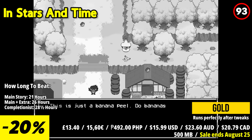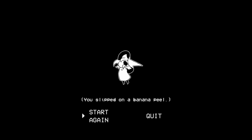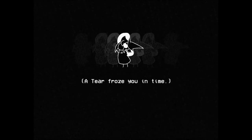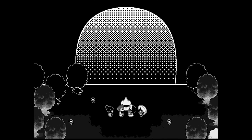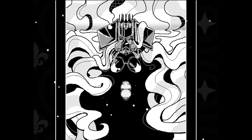As a time-looping RPG adventure, In Stars and Time lets you experience the impact of each loop. With every reset, Sifrin gains new insights, leading to different puzzle solutions and more informed choices in conversations. The game blends strategic turn-based combat with the lighthearted challenge of rock-paper-scissors, where memories serve as armor and prayers to the change god can enhance your team's abilities.